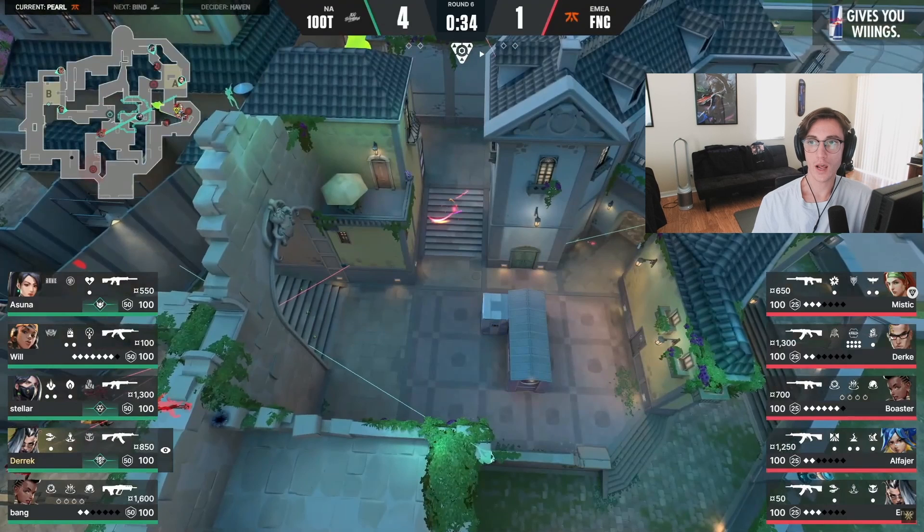Alright, let's take a look at the 100 Thieves vs Fnatic match on Pearl. The score right now is 4-1. This is round 6, right after Fnatic took the timeout to stop the momentum from 100 Thieves.